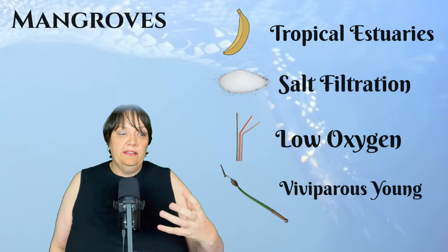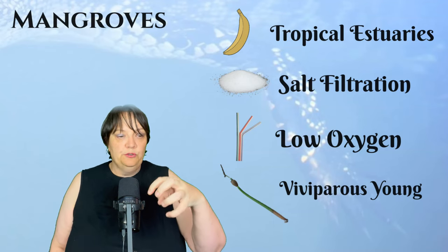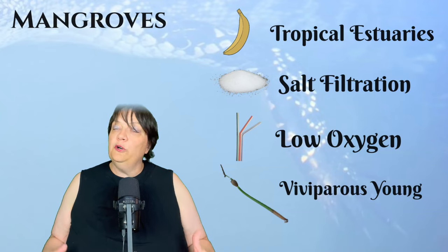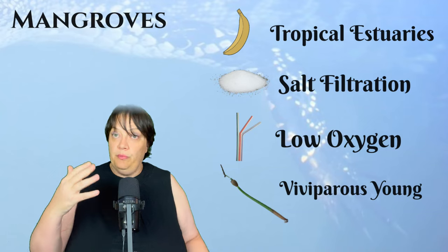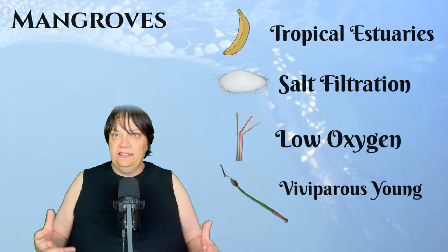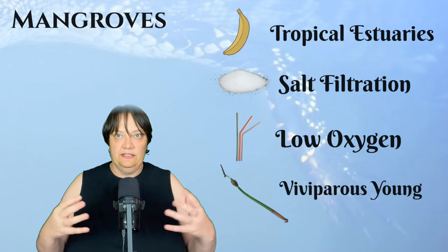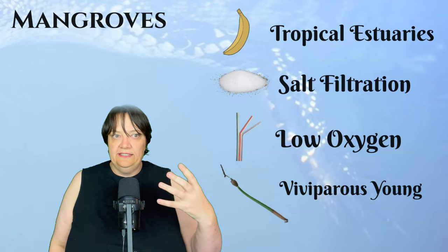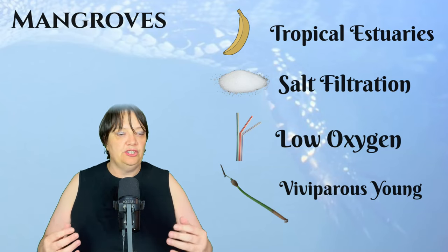This propagule then drops into the water once it's ready to go. It can remain dormant for over a year while drifting from location to location by the water — even in a desiccated state where it's not taking in any water, not taking in any salt, just lying there. And then when it reaches a place that the plant determines is suitable for germination, it will change its density.